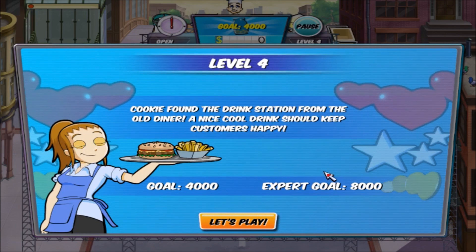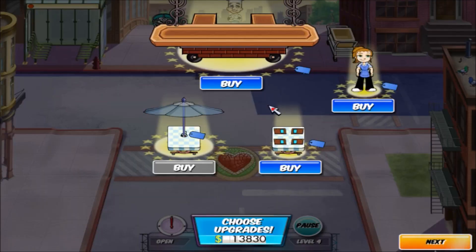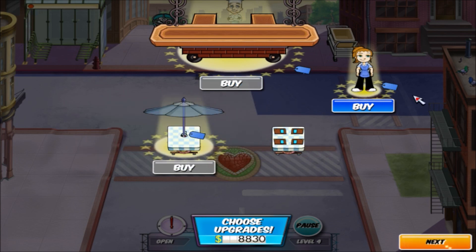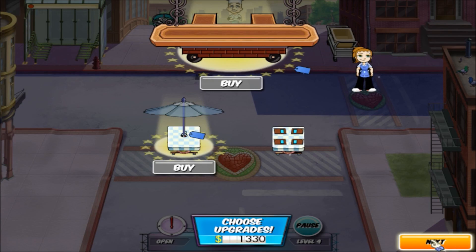Level 4: Cookie found the drink station from the old diner — a nice cool drink should keep customers happy. Gold 4000, Expert 8000. Got more money — have them order faster and then increase Flo's speed.